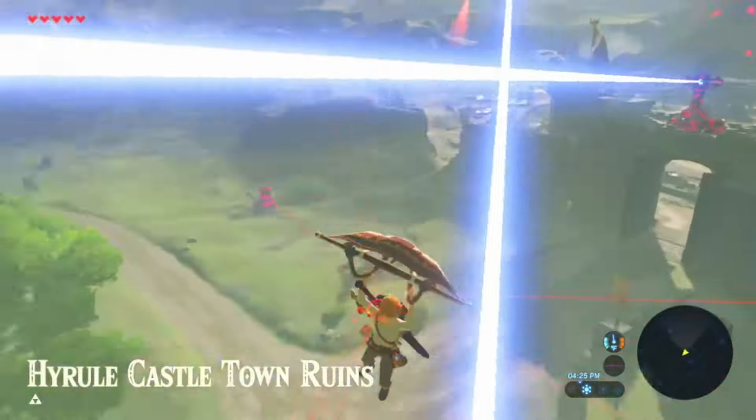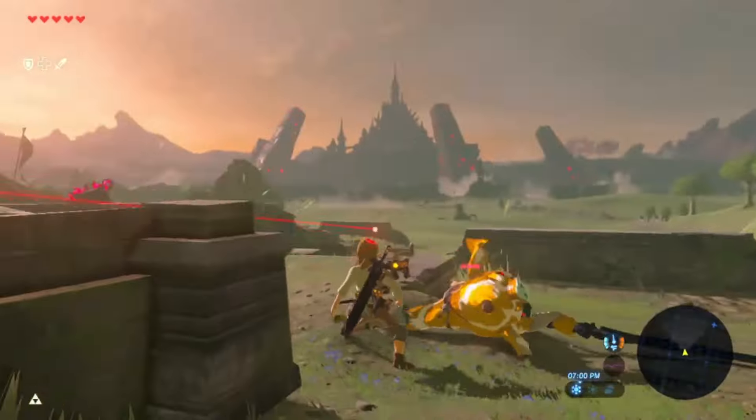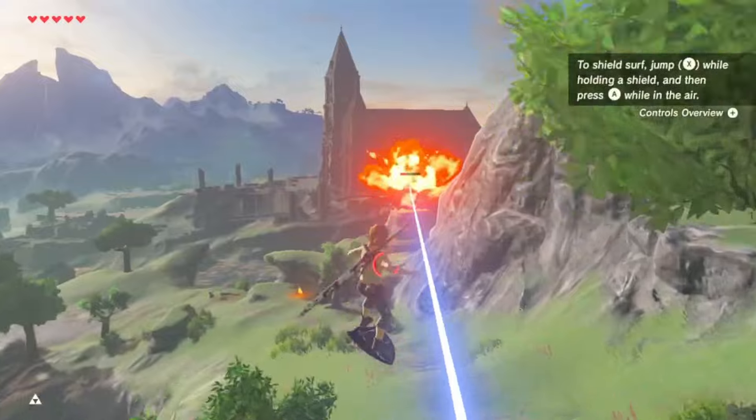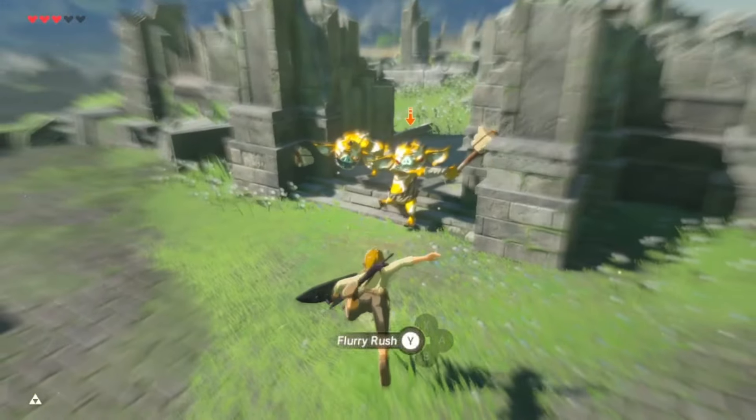Relics focuses on giving Guardians more presence in the game, but also takes every other enemy and gives them an adrenaline shot. From the moment you leave the Shrine of Resurrection, you're greeted by Guardians, golden enemies, and an inescapable feeling of impending dread.